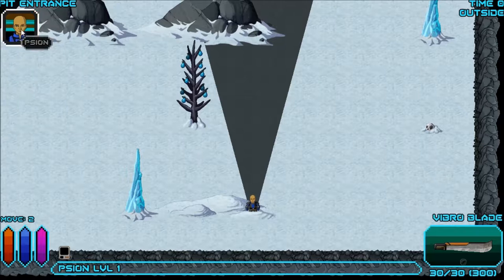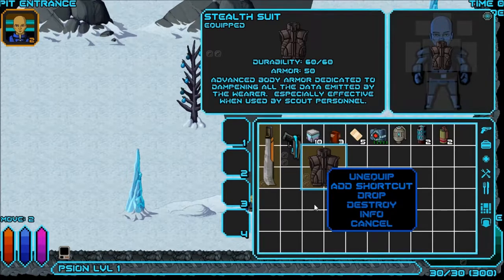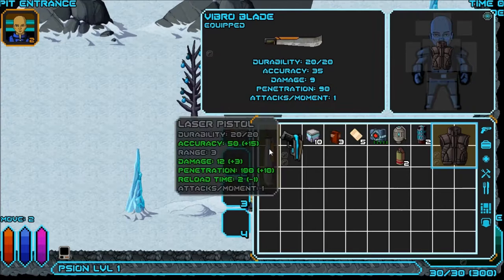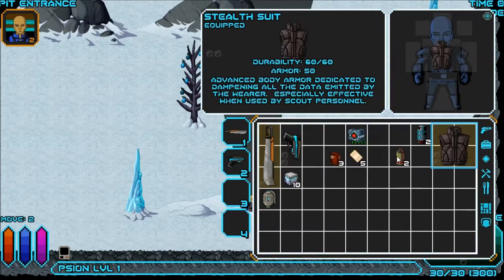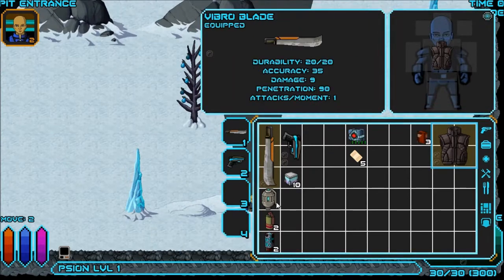I notice a new bar down here — you have the life bar, the food bar, and now psi points. That's probably only with this class. I'm going into my inventory — there's a stealth suit. I'm not sure how to use it, maybe to stealth up or something. I notice my inventory is smaller unfortunately. I'll set up my hotkeys — the laser pistol takes energy cells, I've got food, bandages, med pack, grenades, KO grenades that probably make enemies go unconscious, and EMP grenades that damage robots.